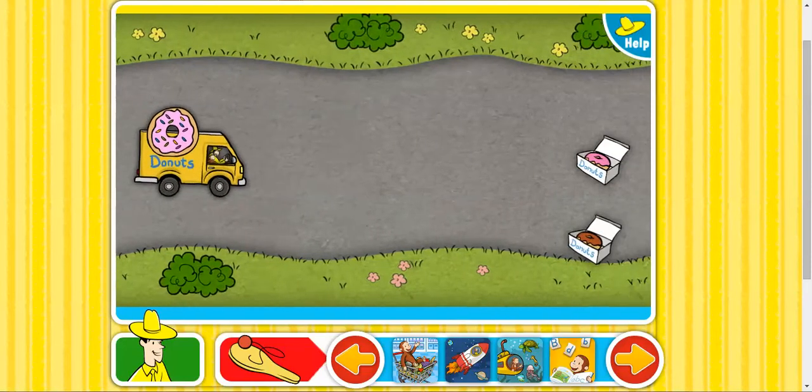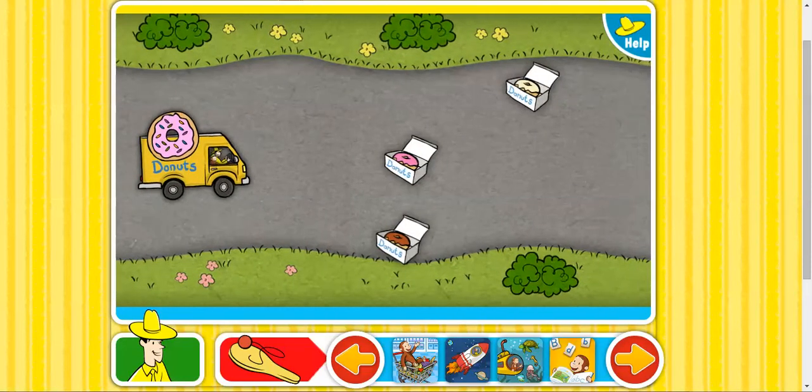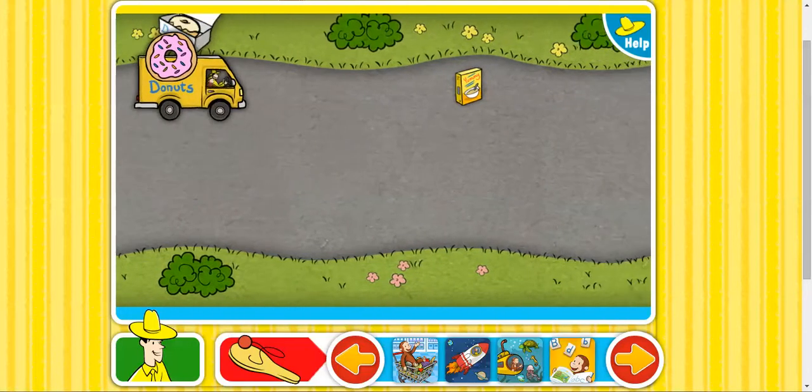Just pick up donuts with this truck to steer the truck. Touch the screen with your finger or hold down the mouse and move it up and down.